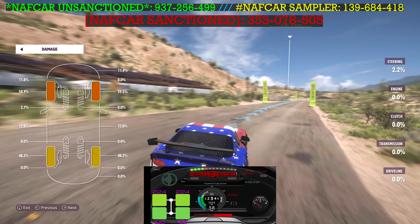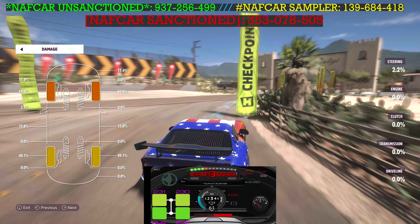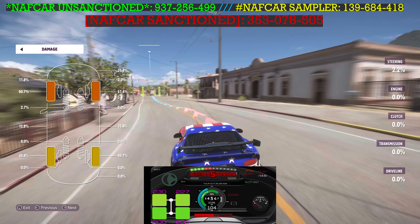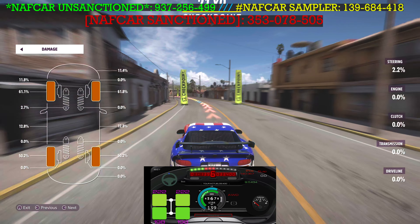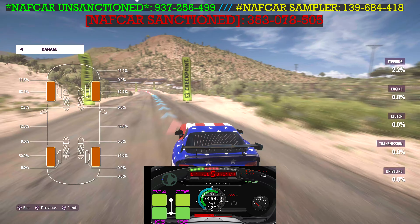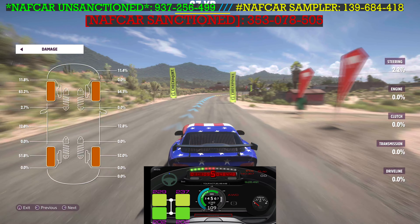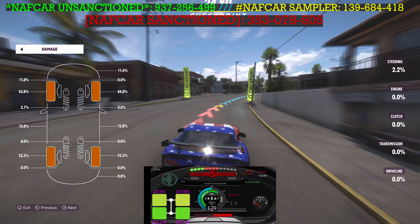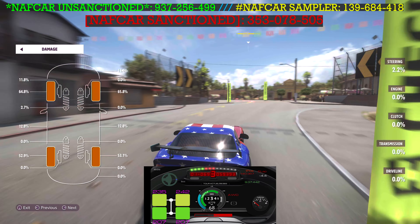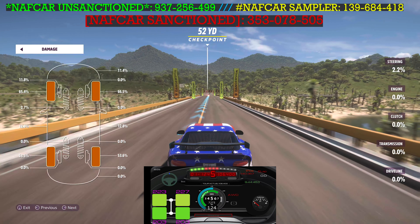Hug that bottom — that's definitely going to be the best way around that turn. Hard brake. About 100 miles per hour going through there. Now all my tires are sub-50%. Turning is going to get a little difficult. The tire wear does affect your car a little bit, even at slow speed — just not as much as if you were going 200–220 miles per hour. A feather coming through here. Right down the bridge, about 130. Left-hand turn — get the checkpoint.